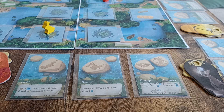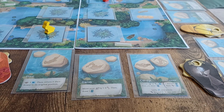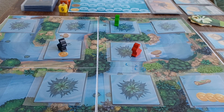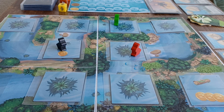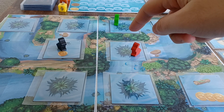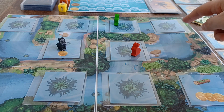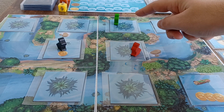During your turn you have three available actions. You can either dive, with which you can view a facedown river tile on the board. So if I'm the red player, I can view any river tile within my reach. Within reach we consider the tile my meeple is standing on and the two others connected to my position through water. However, I cannot view this one because there is land in between.